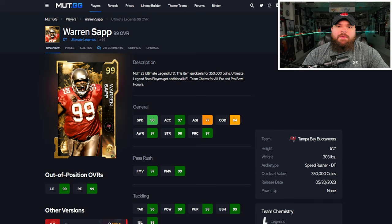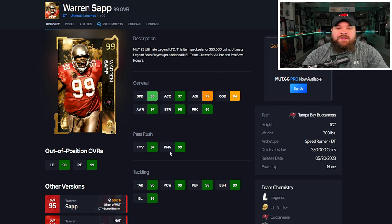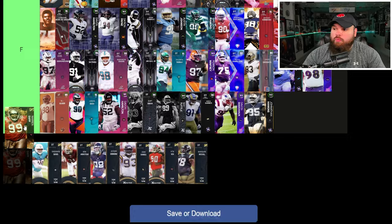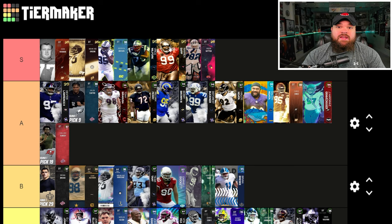Right after that we have Warren Sapp, who always plays out of his mind for me. He has 92 speed, and the sugar rush track card boosts acceleration as well so it could be 99 acceleration. He's 6'2", 303, with great finesse, power moves, block shed, and impact blocking — all top end. He's basically trait-glitched with every single pass rush trait on yes, just missing strip ball. For abilities he gets inside stuff for zero, Tackle Supreme for zero, and El Toro for zero. This is actually going to make me drop Jalen Carter down to A tier, because Warren Sapp does what Jalen Carter does, just better. Warren Sapp is great against X-factors and excels as a run stopper. I'd rock the zero AP inside stuff on him.